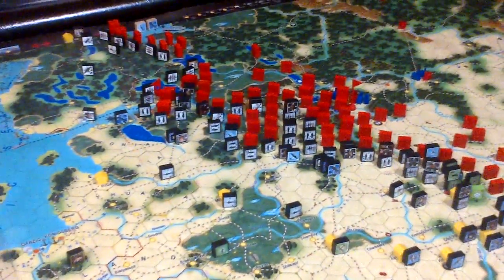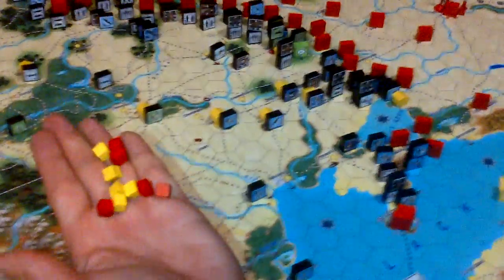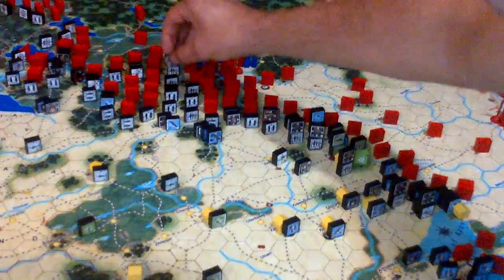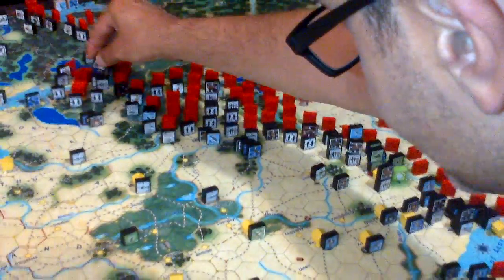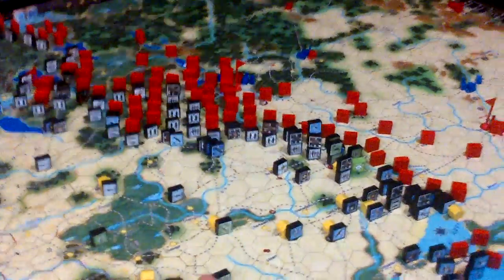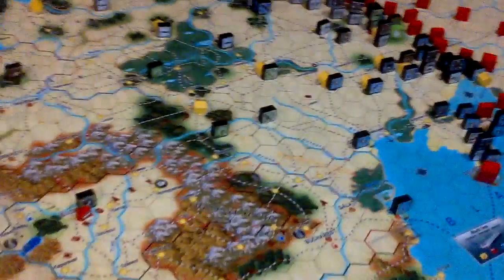Now let's go over the tanks. We have 5 armor points left, which always need to be paired with yellow production points. I will repair this tank — step 4 is white, so it costs 2 yellow and 2 red. I'll also repair this light tank unit — step 5 is white, so 2 and 2. I'll keep the remaining red and yellow pair saved in the production point box for future use.